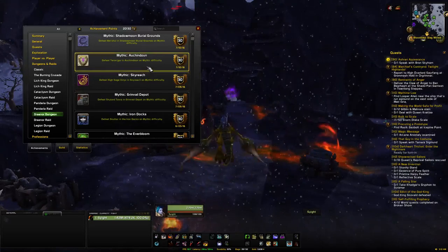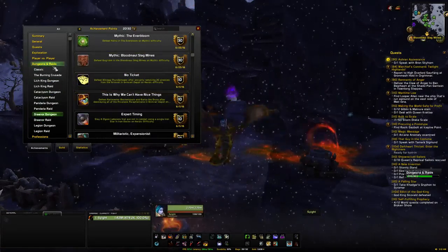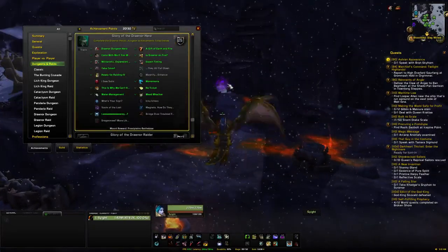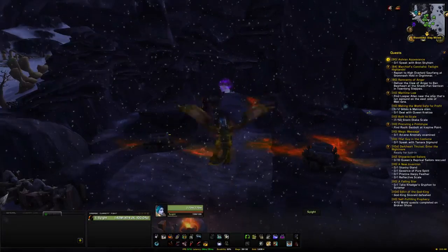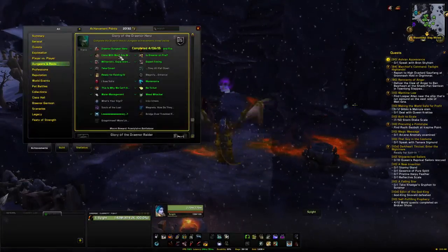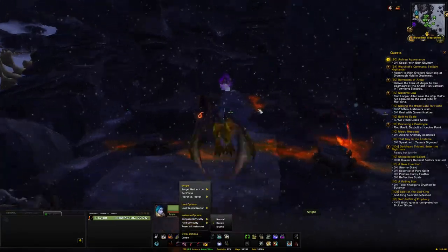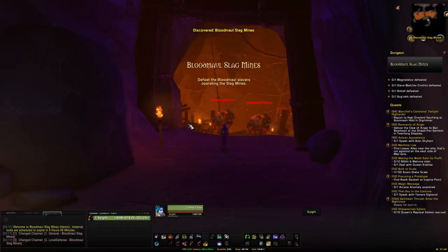The first one we're going to cover is the Bloodmaul Slag Mines, which is located in Frostfire Ridge in the north section. We'll want to be on Heroic difficulty - you don't want to be on Normal or Mythic, as you won't get criteria for the achievement even if you do it. We will also be getting credit towards the Draenor Dungeon Hero as well if you don't have that. From this dungeon we're going to get Gift of Earth and Fire, Come with Me if You Want to Live, and Draenor on Fire.